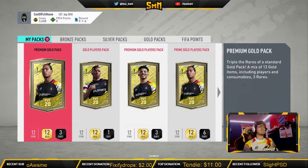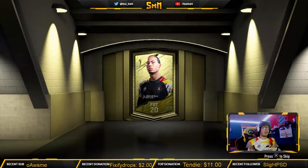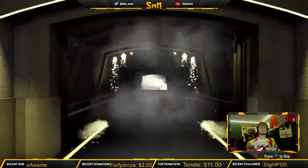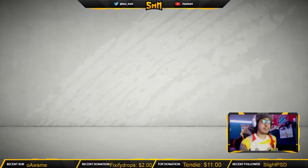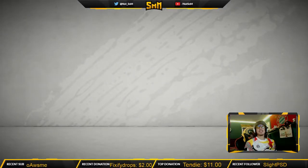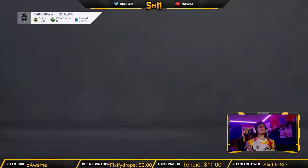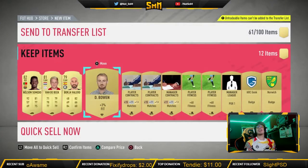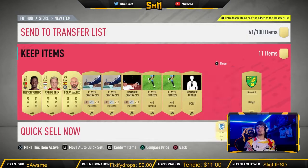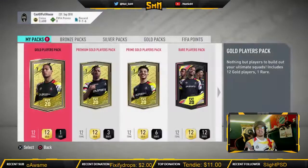We'll go ahead and start off with just the 7.5k pack, or premium gold pack, and see what we get. Hopefully we can get a sick walkout. This is just going to be a rare player so we're going to skip it. At least we did get a rare — Nelson Tomato. Not too bad, actually. About 20k, a lot better than I thought. We'll keep the Norwich badge out of respect.